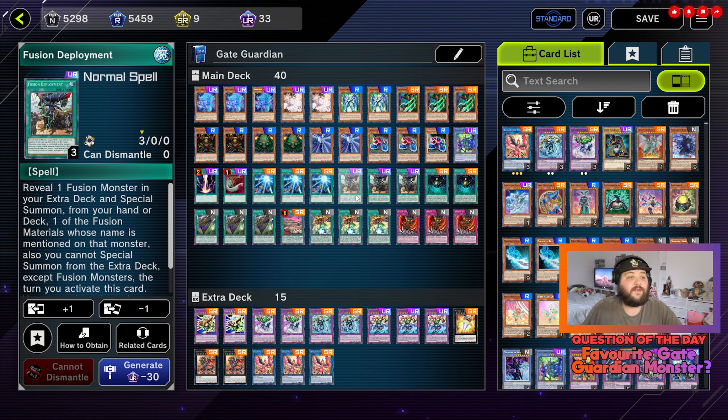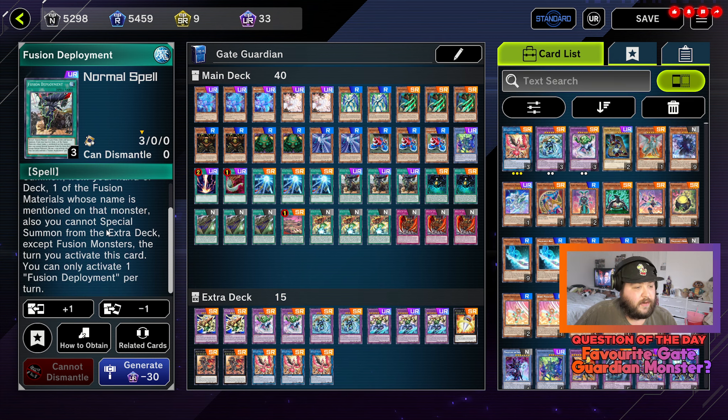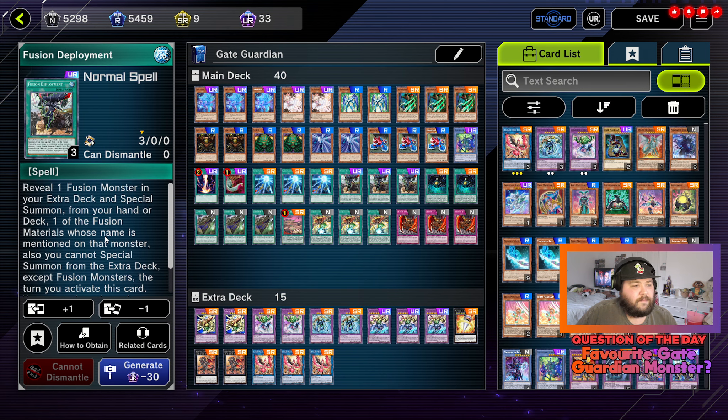Three copies of Fusion Deployment. Reveal one fusion monster in your extra deck and special summon from your hand or deck one of the fusion materials whose name is mentioned on that monster. You cannot special summon from the extra deck except fusion monsters the turn you activate this card. It's not once per turn, so it just allows you to get one of these out easier — stupidly consistent card.